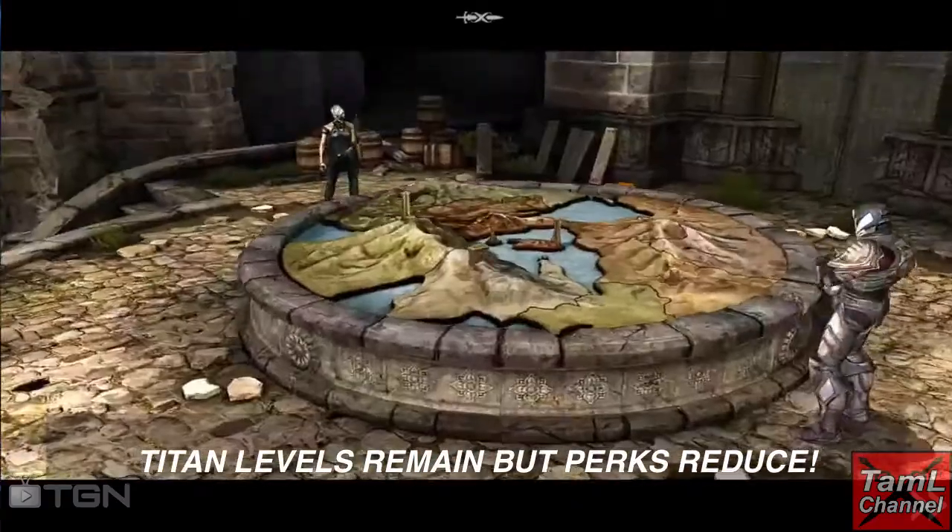You'll see that the boss level remained but the boss perks go down even more, and the more you go back the more they'll reduce. Note that you can't return to lower awakenings from the hideout — the option isn't there. You need to be in an act before it will apply and show up.